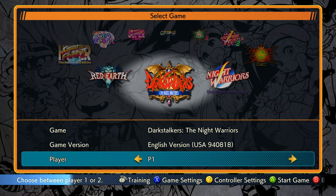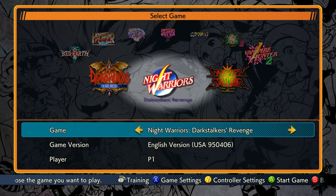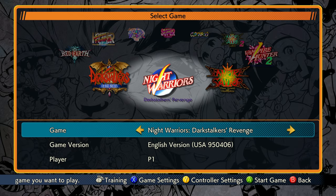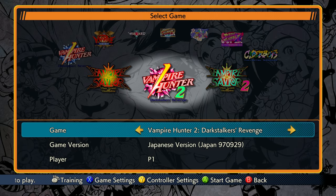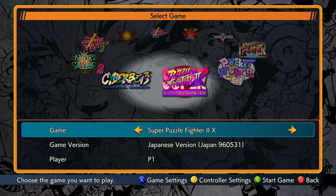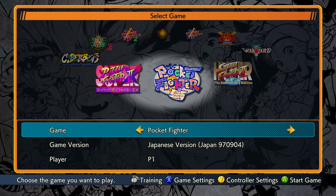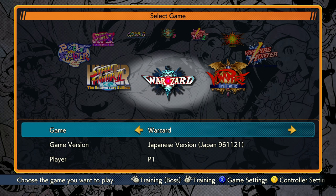So what's everything in this Capcom Fighting Collection? Well, we have the original Darkstalkers, the Night Warriors. We also have Darkstalkers Revenge, that's Darkstalkers 2. We also have Vampire Savior, Darkstalkers 3, Vampire Hunter 2, and Vampire Savior 2. We'll talk about that in a little bit. Cyberbots, Super Puzzle Fighter 2 Turbo, Pocket Fighter, Hyper Street Fighter 2, and Warzard slash Red Earth.